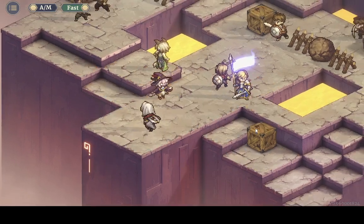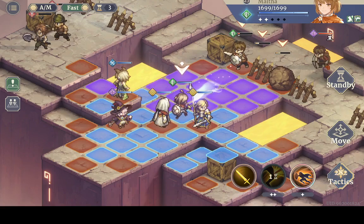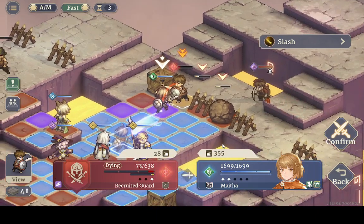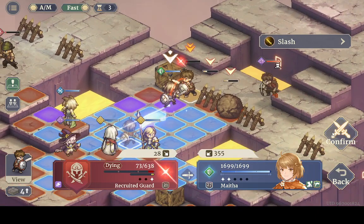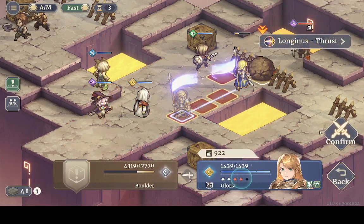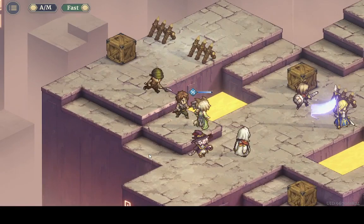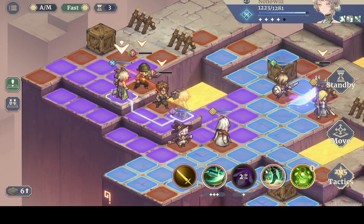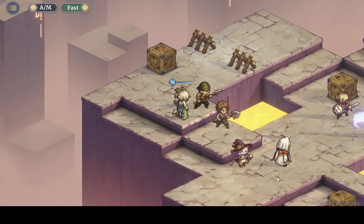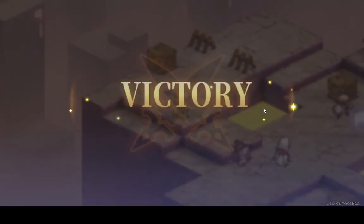We're going to move right here and then stand. Normally I wouldn't want to attack that one head on, but the HP is pretty low so I don't think it will matter much. I'm going to use Gloria to hit this thing. We're going to go right here and then act again, although this is not necessary. And then heal herself and do this.